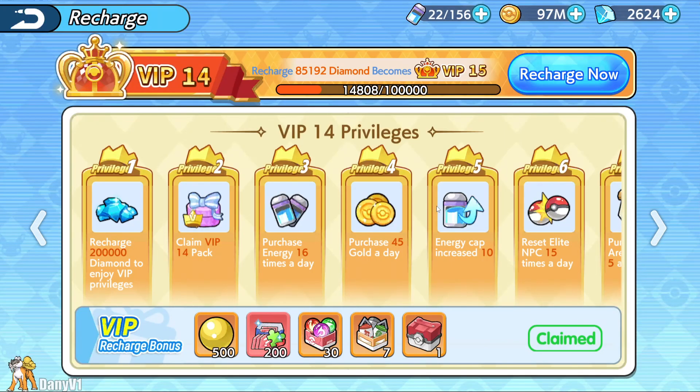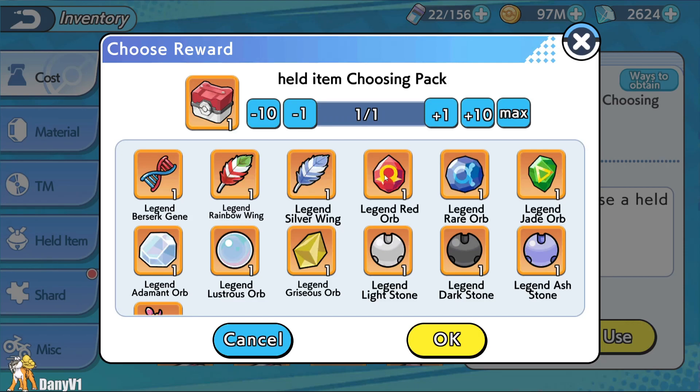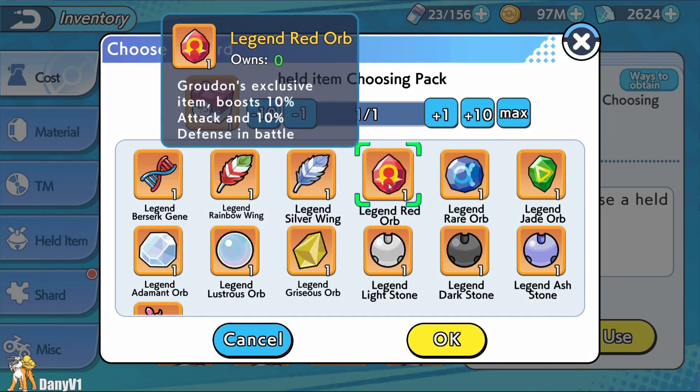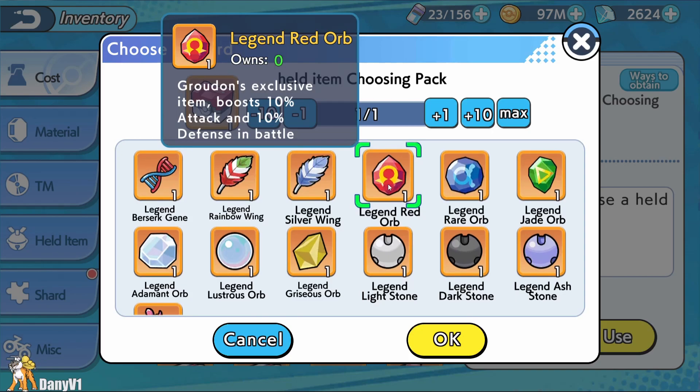For held item, you can use Leftovers. Or if you are a whale — most specifically a VIP 14 — you can use a Legend Red Orb. I say most specifically VIP 14 because on VIP 14 you get this special box, and so far at the time I'm making this video, VIP 14 is the only way of obtaining it. The Legend Red Orb will provide more attack and more defense to Groudon in battle.